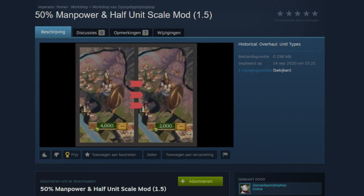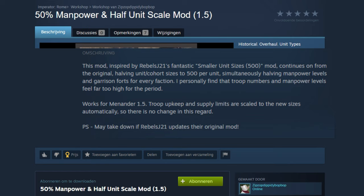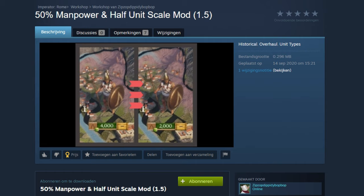Then we have the 50% Manpower and Half Unit Skill mod by Zip Sob Dippity Bob Bob — which honestly is the best name on the list. It continues from the original, halving unit/cohort sizes to 500 per unit, while simultaneously halving manpower levels and garrison forts for every faction. The mod author states: I personally find that troop numbers and manpower levels feel far too high for the period. So here we have another mod trying to achieve greater accuracy for the historical period, this time by halving the armies.